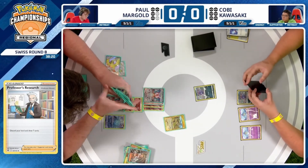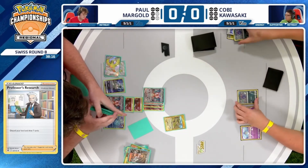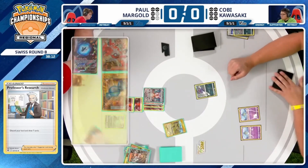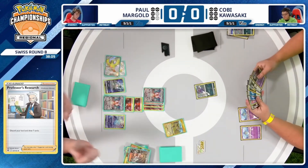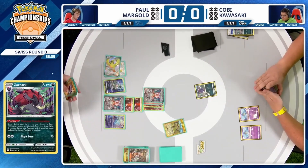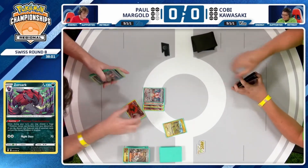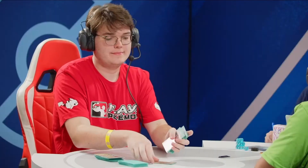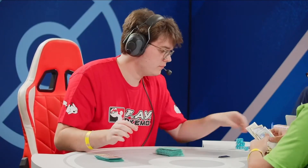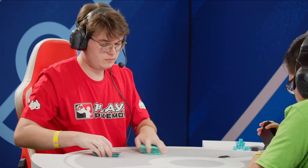These guys are locked in right now. You can see Kobe — he's got that expression on, it's sort of a mix: you've got to be focused but also really acknowledge you're not drawing into anything. Big time top deck — he needs something here, otherwise the game may just be over. And you can see it on his face. He just scoops. Smart decision there from Kobe — it's not like the game would have lasted that much longer. It's pretty tough to win from that position.